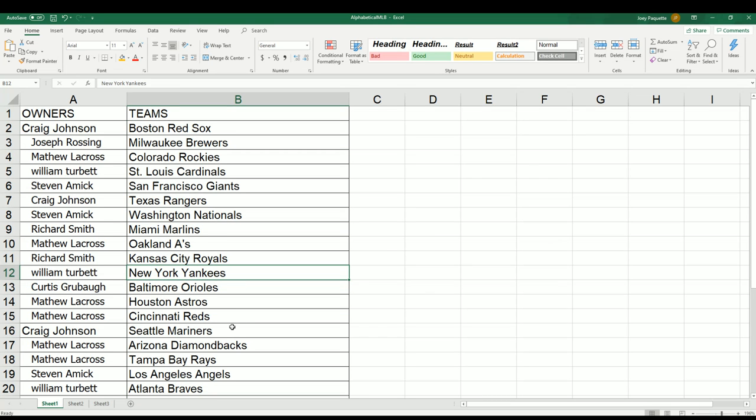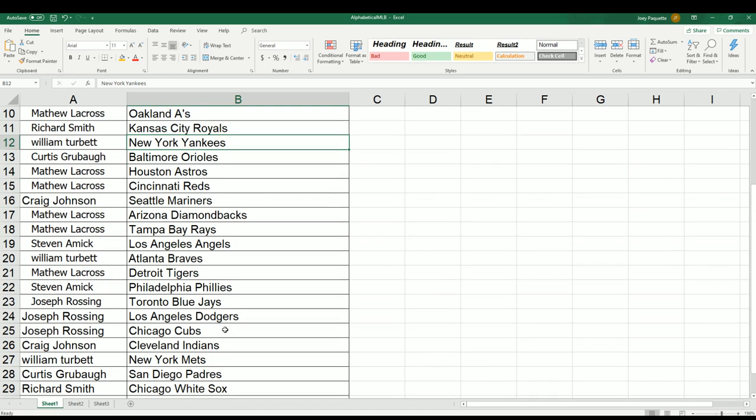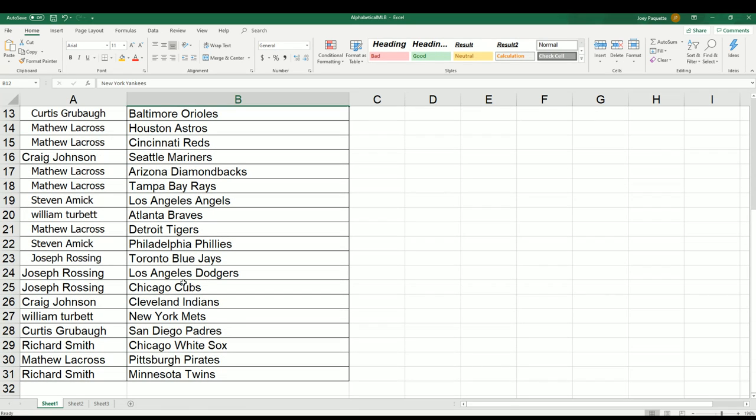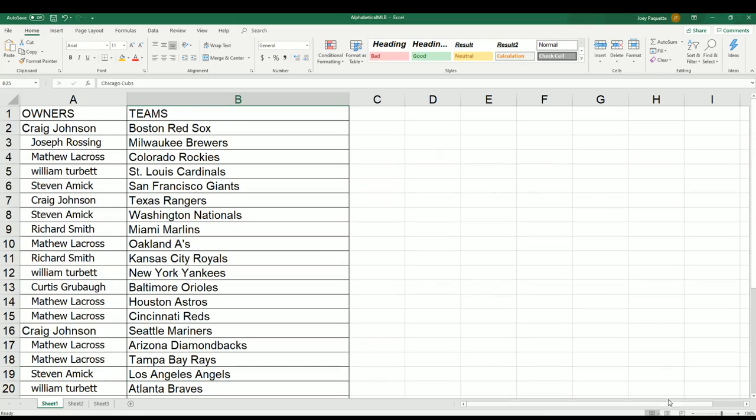Yankees for William T., the Dodgers for Joseph. Also good luck with the Jacob deGrom with the Mets — William T. can hit a Jacob deGrom rookie. Cubs for Joseph — good luck everybody in the break. Let's get to it, and of course you can make a trade at the sub.